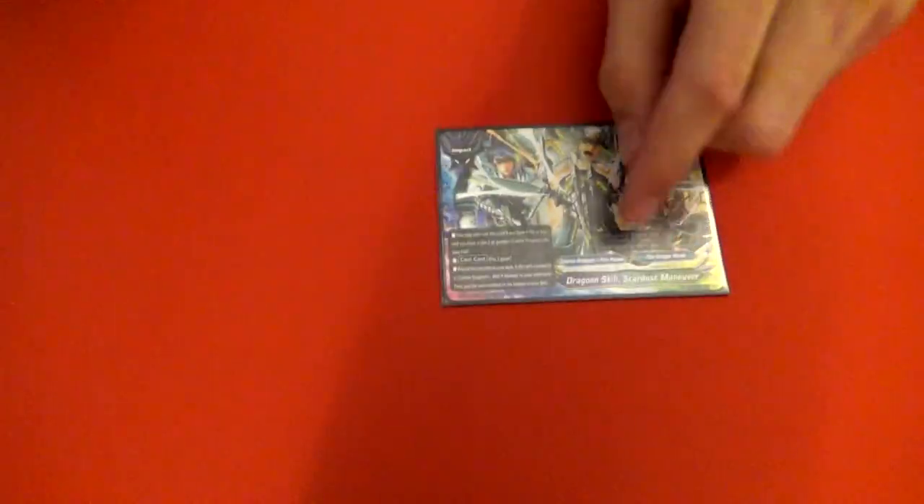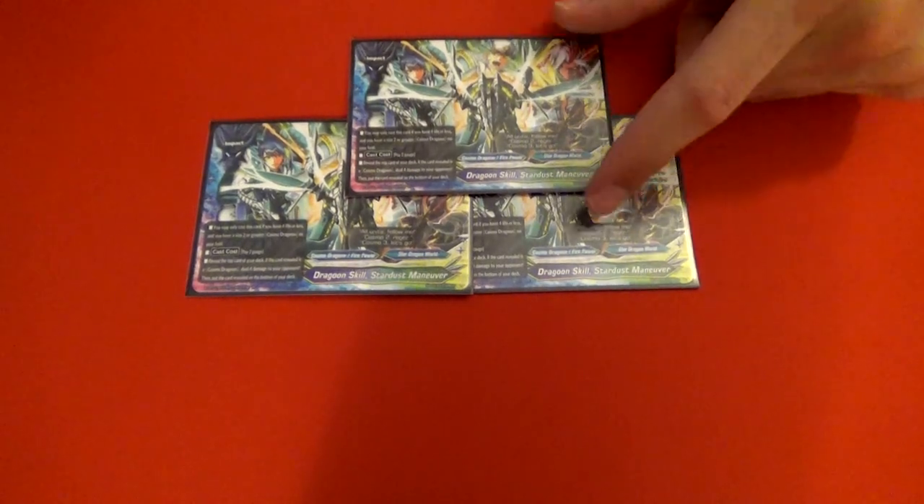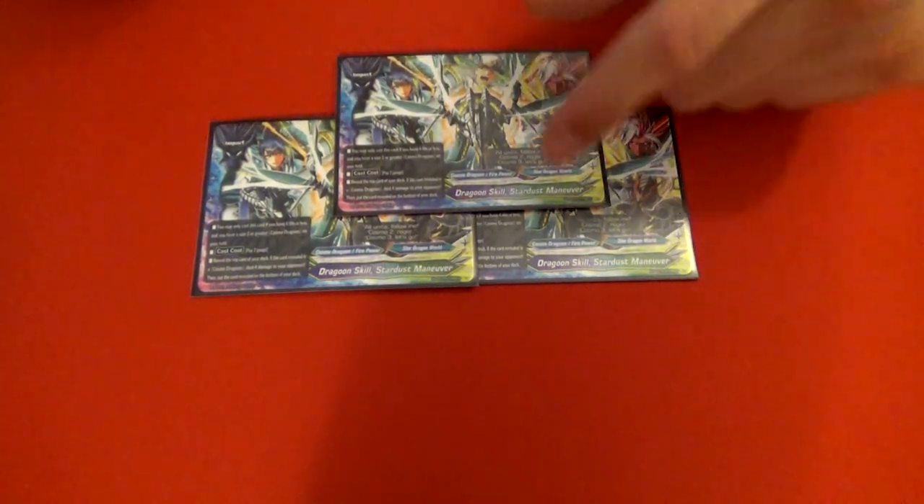And lastly we have three of our impact: Stardust Maneuver. It's actually misprinted — it says if you were at four or less life, but it should be if your opponent is at four or less life. You need at least a size two or greater Cosmo Dragoon on your field. You pay two gauge, check the top card — if it's a Cosmo Dragoon, deal four damage. It's really nice because it's searchable with essentially everything else in your deck since you get to scry and choose what you draw. It's an all-around really good card.